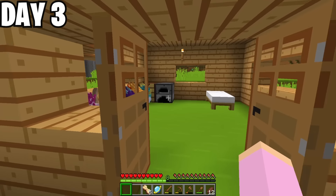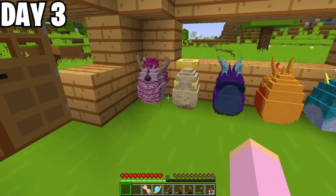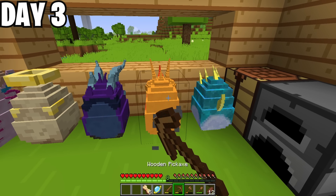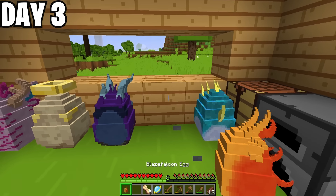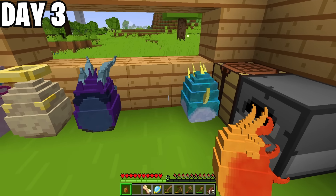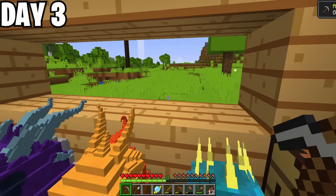First action of the day: deciding what dragon I was going to hatch. After looking at your comments, I chose the blaze falcon because it had the easiest incubator. Now all I need is a tier one lava incubator — to make that, I need obsidian and a bucket of lava. I upgraded my weapons and tools to stone so that they last longer.